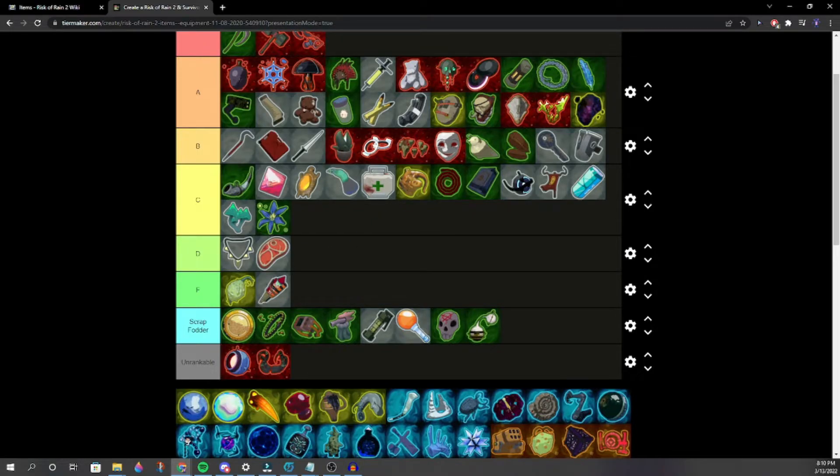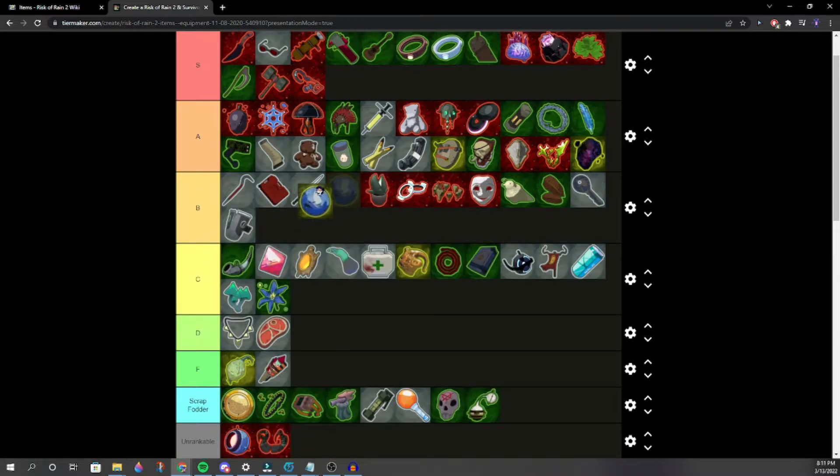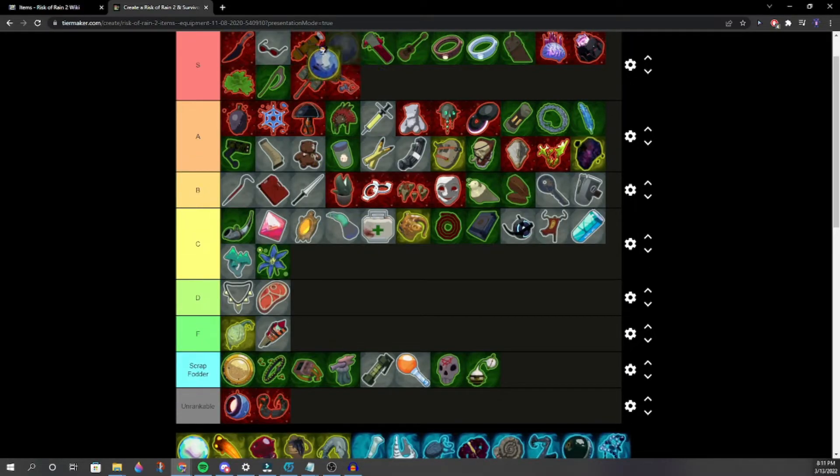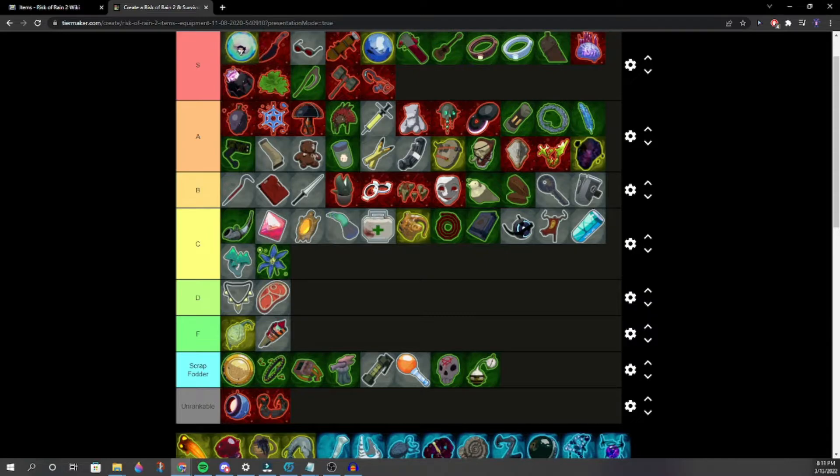Radiant Pearl — can we agree it's one of the best items? It gives a literal 10% to every stat. Easily one of the best. Magma Perforator — S tier, we love the Perforators. Shatter Spleen is a cracked item, especially with capped crit.